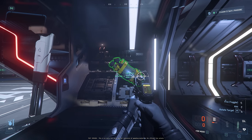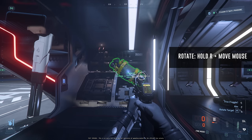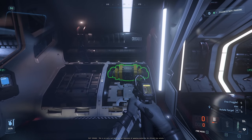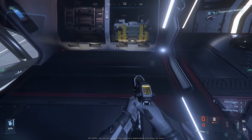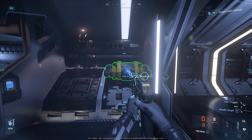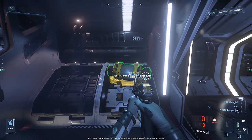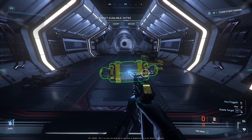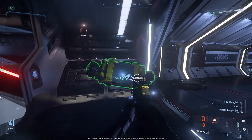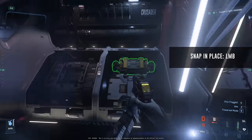I think you hold R to rotate it around. It should be able to snap in — when it's yellow like that, I think I need to rotate it. Okay, it should be oriented like this. There we go — you just have to have it rotated the right way.